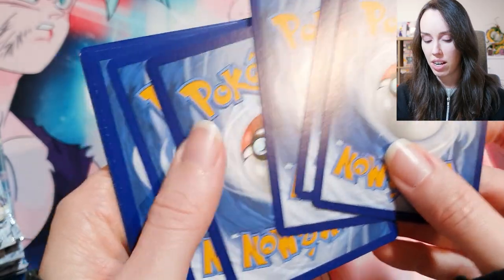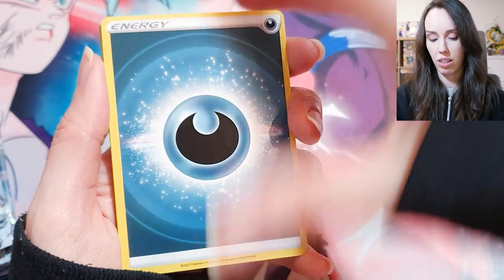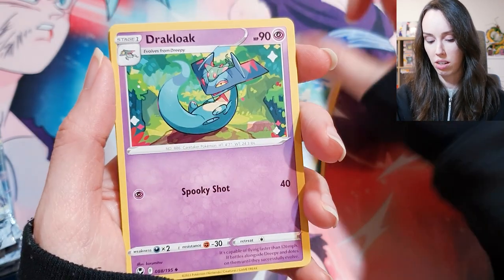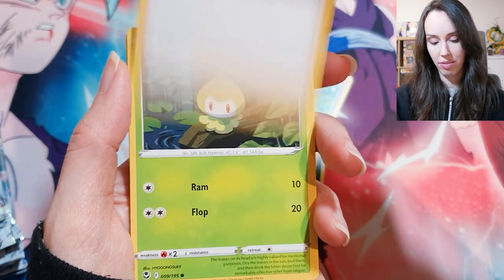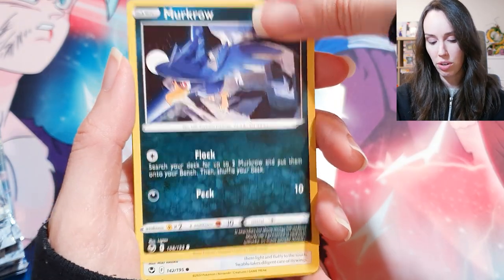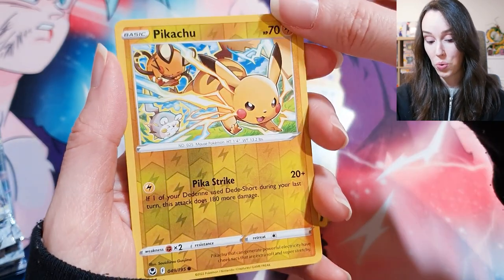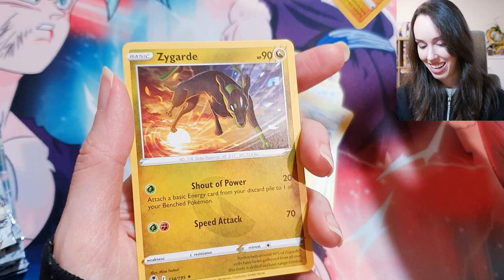If I can't find the Lugia card in these packs I may just have to call it and find the card myself. We're starting off strong with some energy. Serena — ooh! Rotom, Petalil, Litten, Murkrow, Swablu. Oh, I like that holo Pikachu — that is really, really nice. And we have Zygarde, I think. Pretty cool.